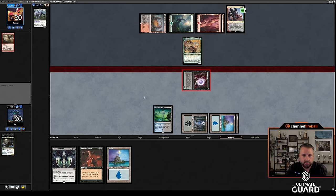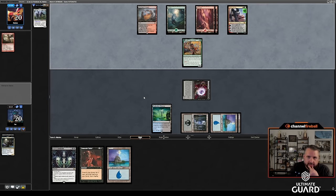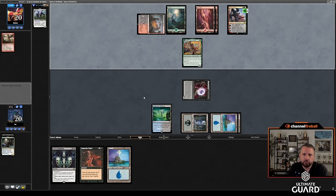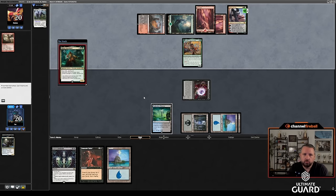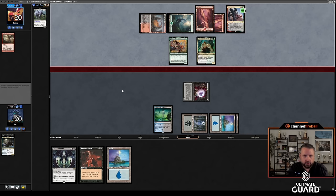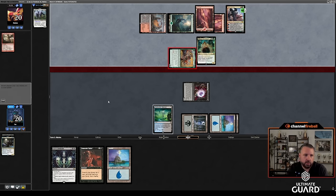He knows about the Gix's Command, and now he can't really cast Glissa. If he casts Glissa I then go Gix's Command: kill your Whatli, kill your Glissa — that's pretty good. Renata does nothing. He plays Glissa — I accept it. I accept your offering. We're going to basically trade off cards, and I'm going to be left with a DT versus a Rex Sage, but also I have Lurus. That's what we play for here.